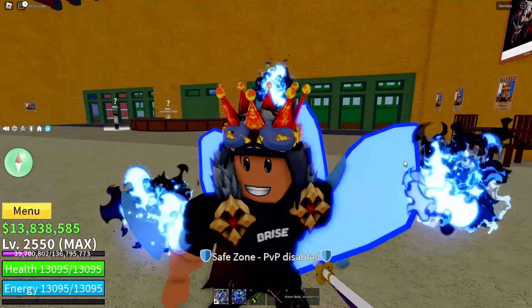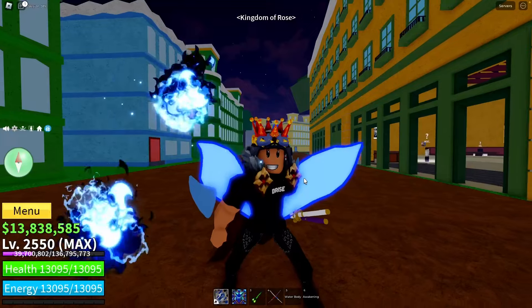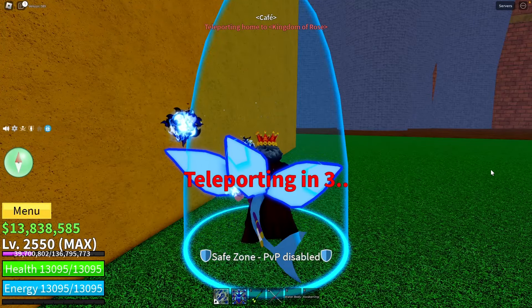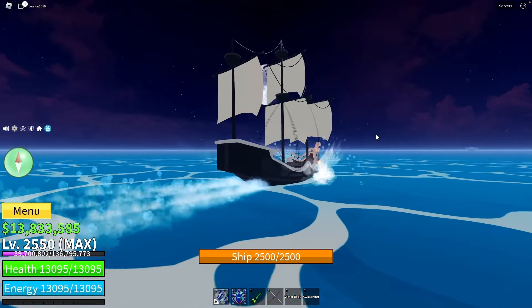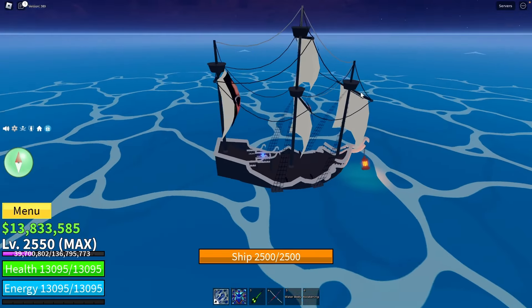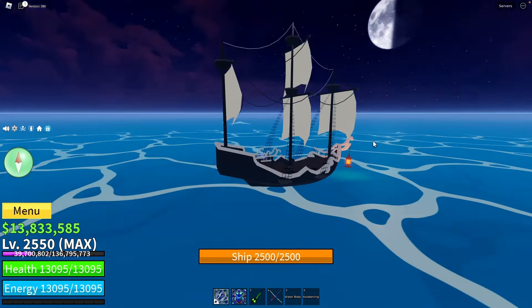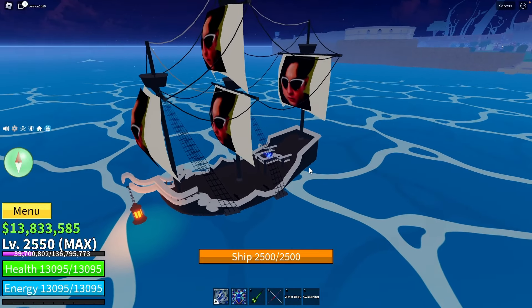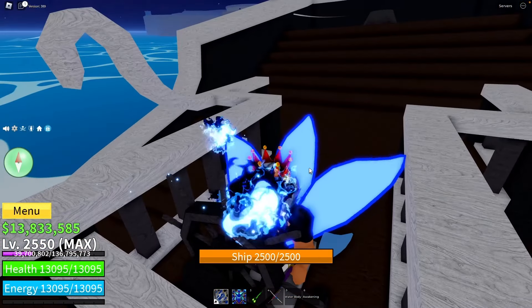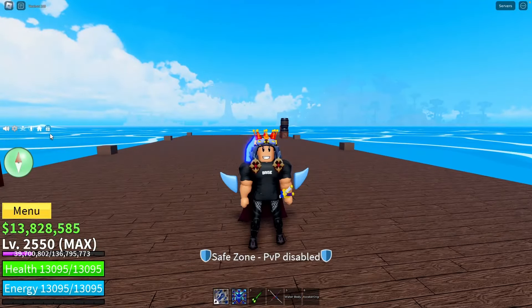Another way to get a fruit is through ship raids in the second and third sea. Find a boat with a lot of health, sail away from the island, and wait until something appears — it could be a sea beast or a ship raid. Destroy everything and you can get a fruit with a low chance. I waited about 15 minutes and nothing appeared in this session, so let's move on to the next method.